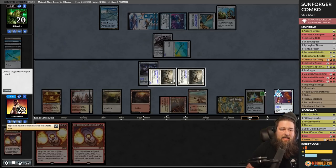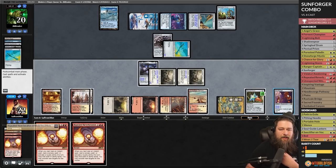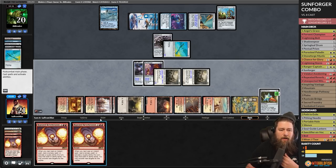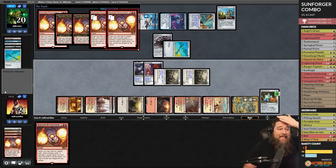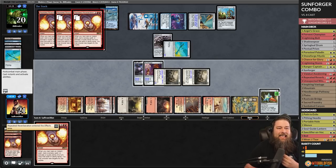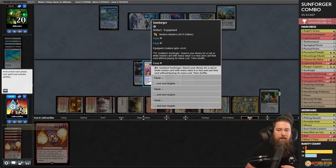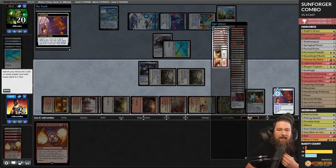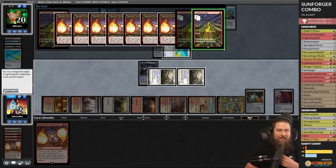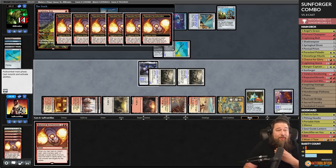Equip, unattach, another Repeated Reverberation. Then we cast a Repeated Reverberation from hand — wow, opponent had all the hate and it's not going to be enough! Copy of all, copy of all, and then last but not least — a Lightning Bolt. I can't believe we're going to win this. Sunforger — watch us get stifled, that would be the worst. Unattach, Lightning Bolt to the face, and we get a few just a few Lightning Bolts.